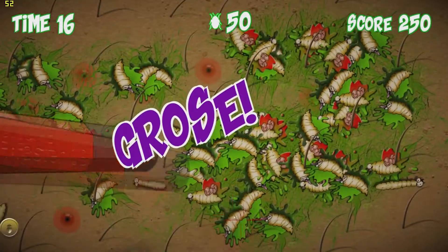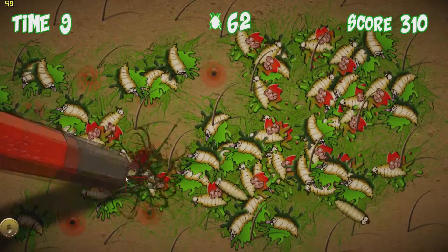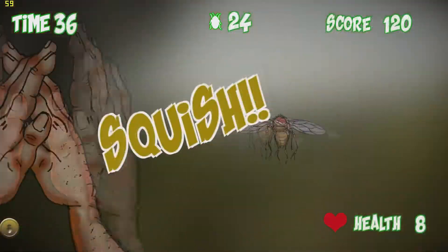You start off with a simple newspaper as your weapon, but as you splatter bugs you get to upgrade them — your weapon turning into sandals or hammers and even a gun. You do get a time limit to crush as many bugs as possible, and the more you crush, you get bonus time added on to your overall time.